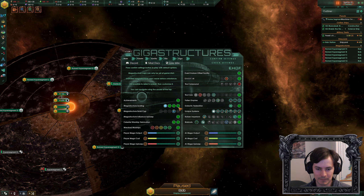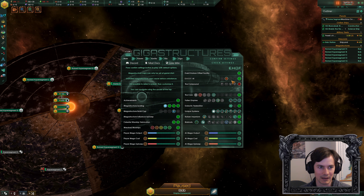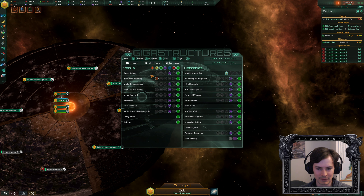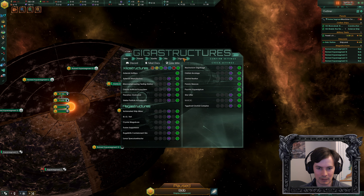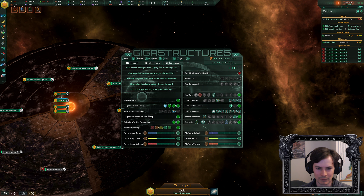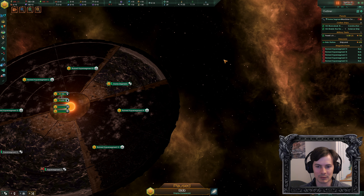We're going to play on job-based megastructure build cap, meaning we can build megastructures proportional to how many super tensile materials we can get. We can have as many megastructures of any type, except the interstellar assembly. Virtual reality is allowed. The only thing I'm turning off is the Event Horizon Offset Facility. So those are the settings.